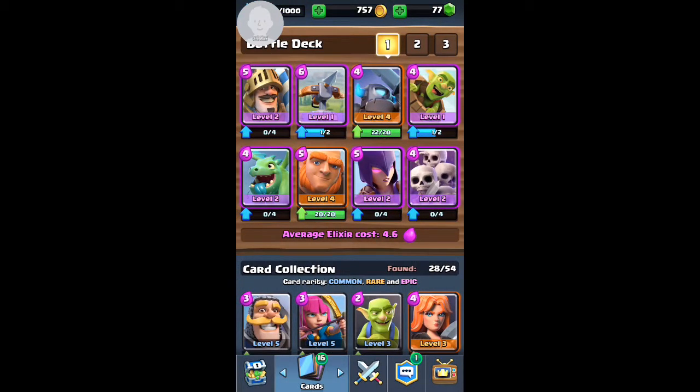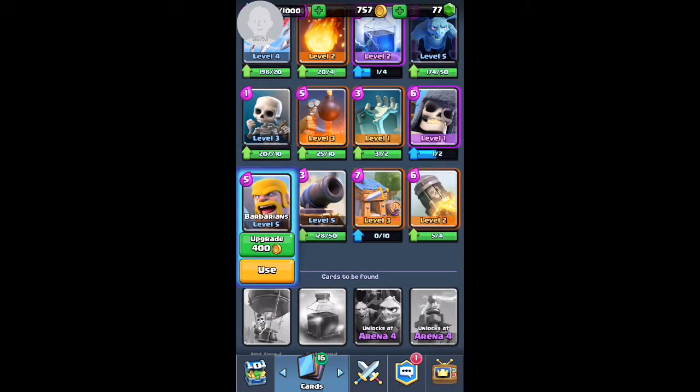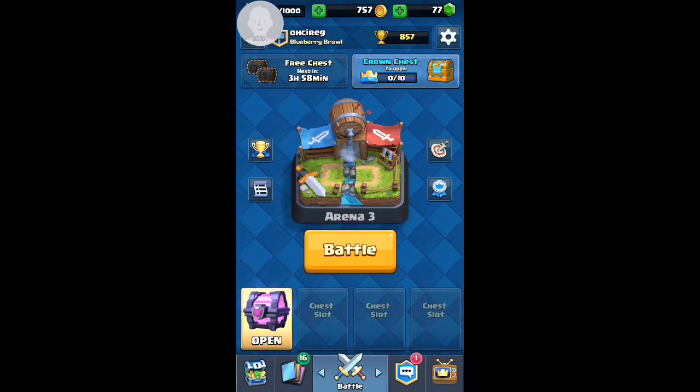This is like my one deck setup. I have a level 2 prince, level 1 ex-bow, level 4 mini pekka, level 1 goblin barrel, level 2 baby dragon, level 4 giant — I can upgrade both of them, I just need enough money. Level 2 witch, and level 2 skeleton army. I have a bunch of other cards I need upgraded too. I think I'm gonna open the magical chest at the end of the episode.